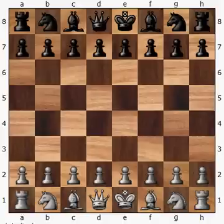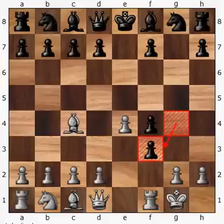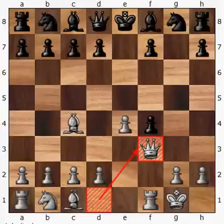It starts out with pawn to e4, pawn e5, pawn f4 — we get into the King's Gambit. The knight comes out to f3, pawn down to g5, bishop to c4, push the pawn to g4, white castles, black captures the knight, and white recaptures with the queen. These are all moves that were covered as book moves in my last video.